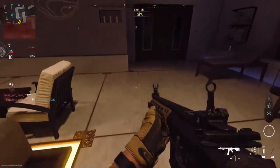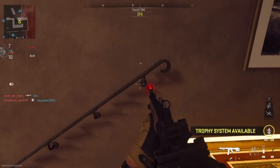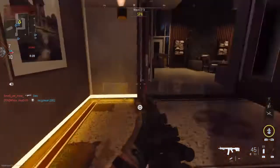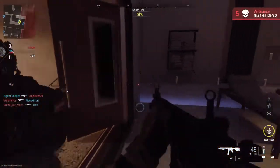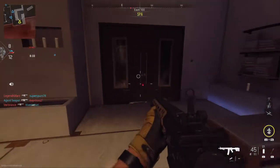You can also slide through doors. If you're sprinting, you can tap circle on PlayStation or B on Xbox and you'll slide through.